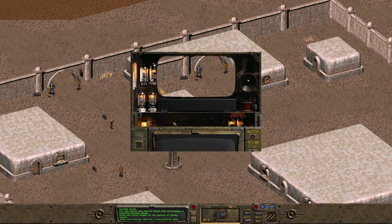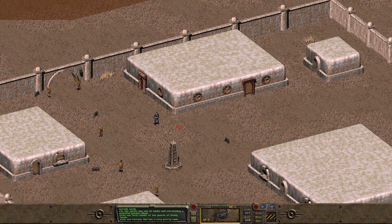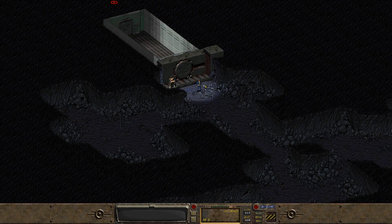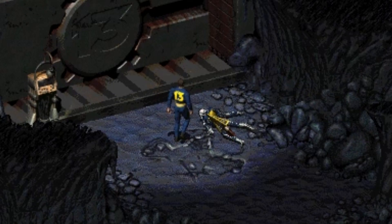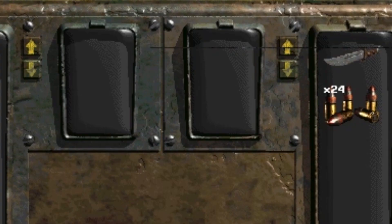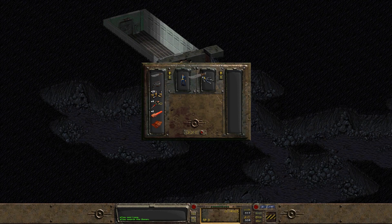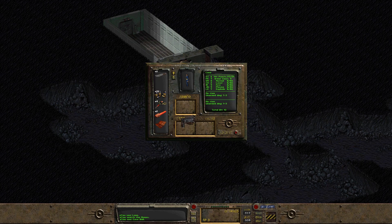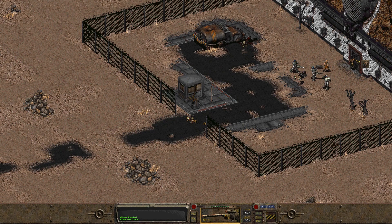Interestingly, the Vault Dweller — the character you play as in Fallout 1 — was not actually the very first person sent out to find a replacement water chip. In fact, one of the first people sent out were two men known as Talius and Ed. Noteworthy here is that when you eventually leave Vault 13, it is actually Ed's skeleton that lies just outside the Vault's protective door, which you can loot for items. What is strange, however, is why Ed's skeleton is located just outside the Vault, as you'd have expected him to travel a little before dying — especially because his skeleton also appears in a cell at a completely different location in Fallout 1, known as the Mariposa Military Base. But we can just assume this was a quirk of the video game.